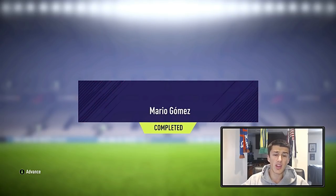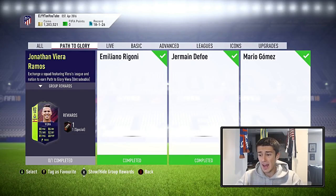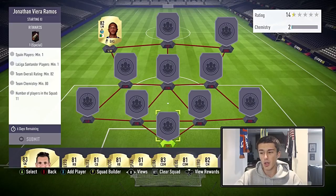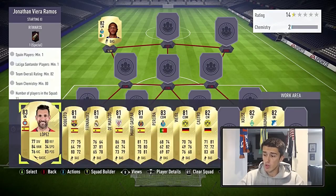Our final card is Jonathan Vieira Ramos, which actually probably looks like the best card of them all. Especially if it were to get an upgrade — it's got 80 pace, 86 dribble, 75 shot, 81 passing, and 68 physical. The requirements are all the same — they switch up the Spain and league requirements, but you still need an 82 rating and 80 chemistry.